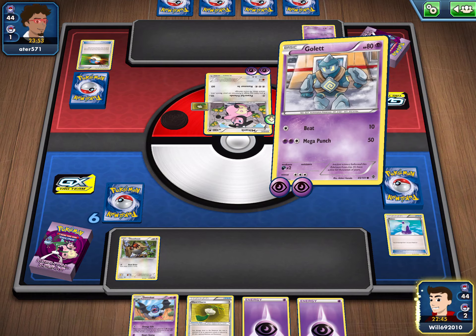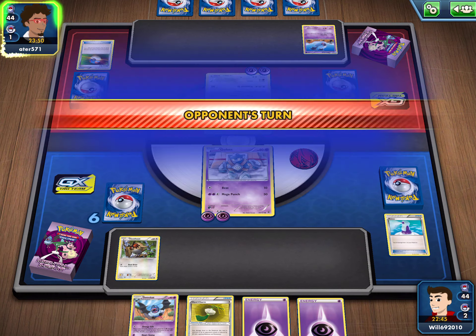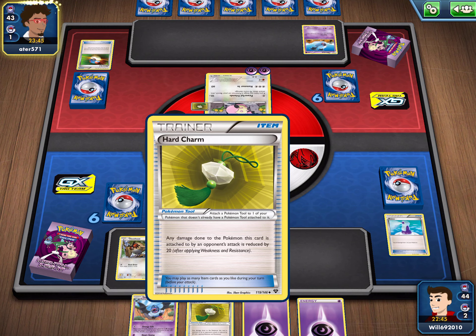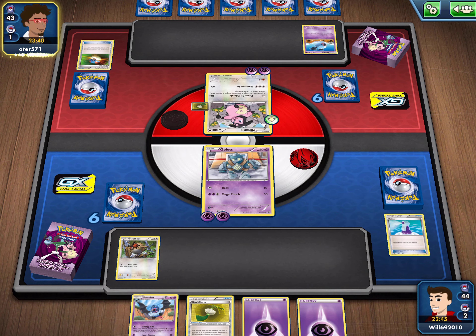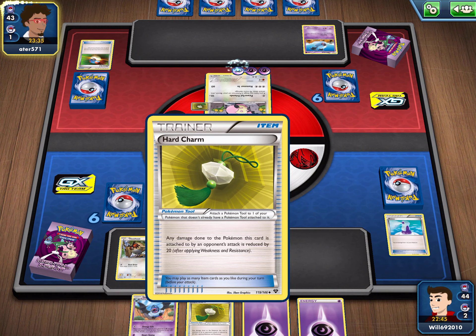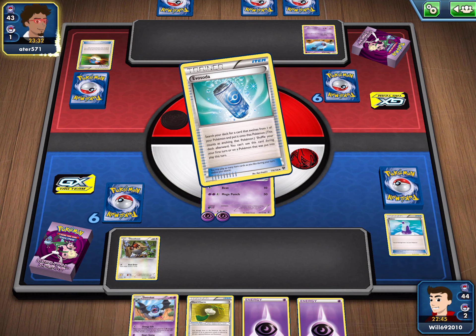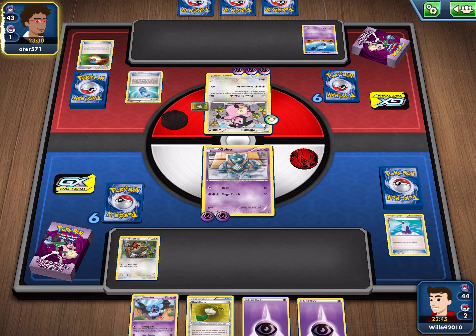I'm really looking for a punch. Damage decreased - any damage done to this Pokemon is reduced by 20 after applying weakness and resistance. Okay, well then I'm going to play that. His deck is face down. Oh no, he has an evolving Pokemon. Guys, he's gonna evolve his Pokemon and then I'm gonna have to play Hard Charm.